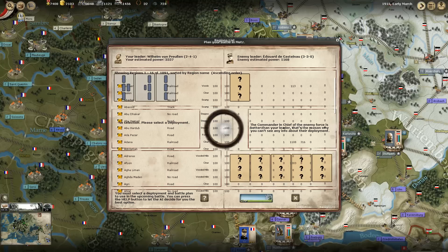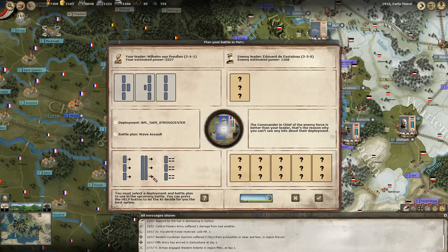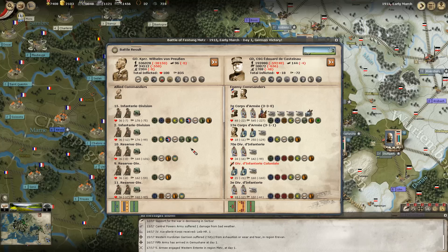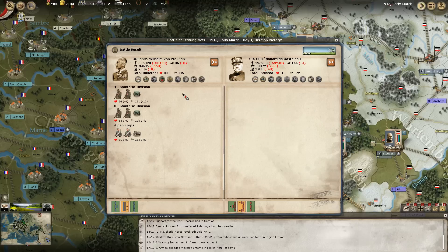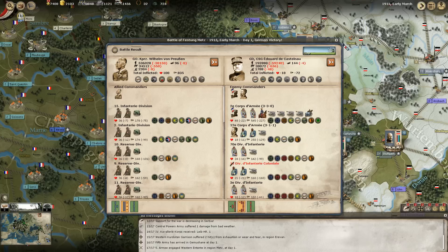Starting off with the battle at Metz - with an overwhelming amount of force power, we have 3,000-some going up against 1,000-some in a grindcore battle. It's a clear day, a nice day for an offensive. They lost almost 60,000 and we suffered quite a few losses as well, though we didn't lose any army corps or infantrymen. Overall, that is one pretty major defeat for them - they lost the entire unit, the colonial unit. So that's that.